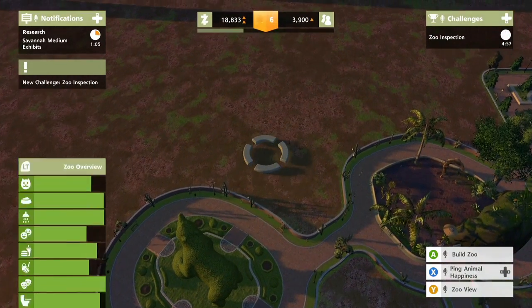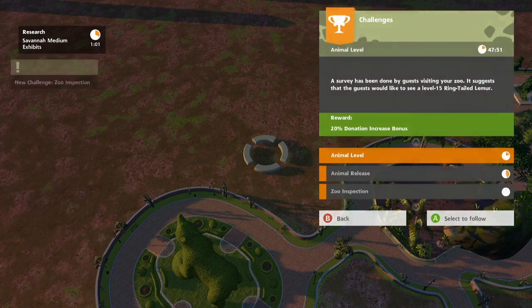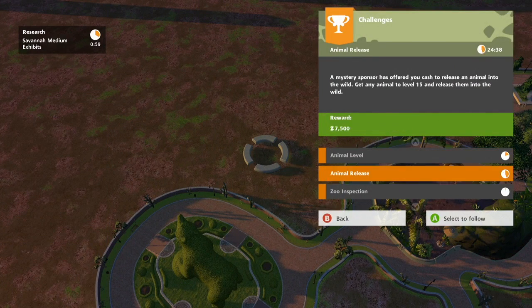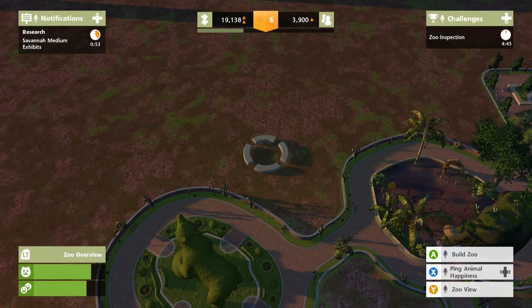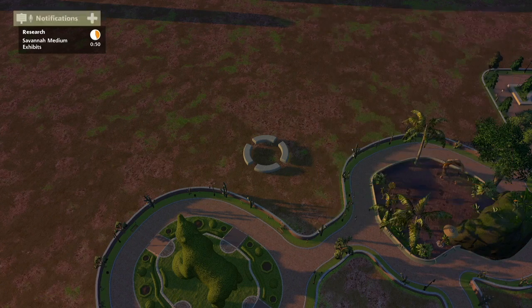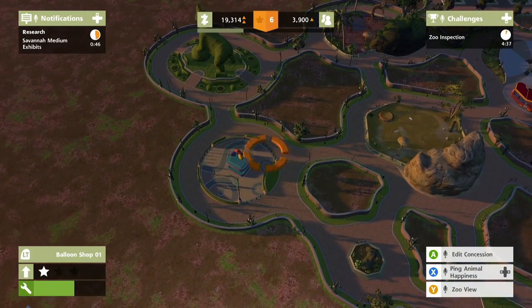Oh, now we're level six! Hell, if I knew that's all I had to put down to be level six, I'd have been done it sooner. Zoo inspection! Oh shit, hide the drugs. A zoo inspector is coming to visit soon — get your animal average into the green for three minutes or he won't be pleased.